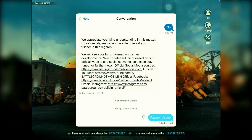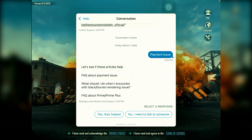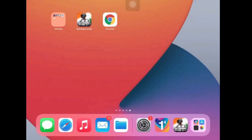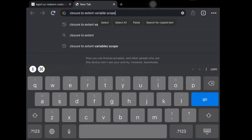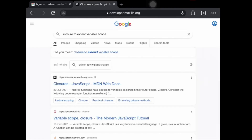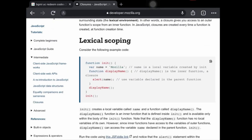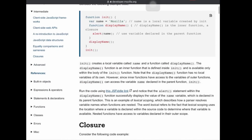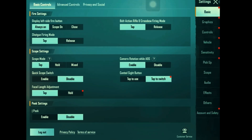Tap on Contact Us, then tap on that circular arrow. Now tap 'I need to talk to someone.' Now you have to search something in your browser which is a very important step — please note this down. You have to search 'closure to extent variable scope.' Copy the first JavaScript result and the ending of it as well. It will require a small JavaScript — it is a very complicated but fully legit code. Copy this Java code, go to the game, open Contact Support, then Help, then go to Settings and then Customer Service.